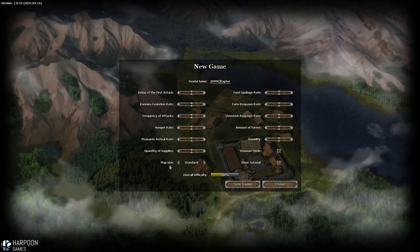We can make a lot of different changes to all the different specs of the game, everything from food desirability, humidity, amount of forestry, how often we'll be attacked - yes, there are defenses in this game - and peasant arrival rate. So it looks like a lot of things to either make it more difficult or easier in certain ways, or we can make it much easier and have a peaceful experience if we just want to build. We'll start with the tutorial on and take our fresh first look.